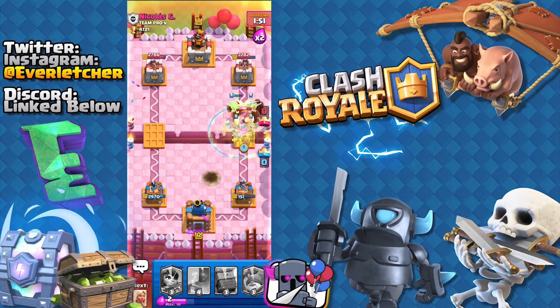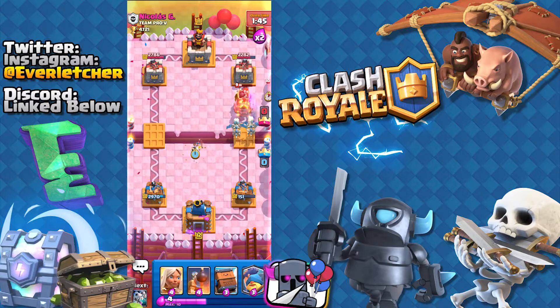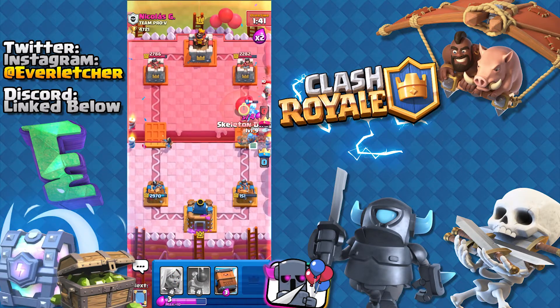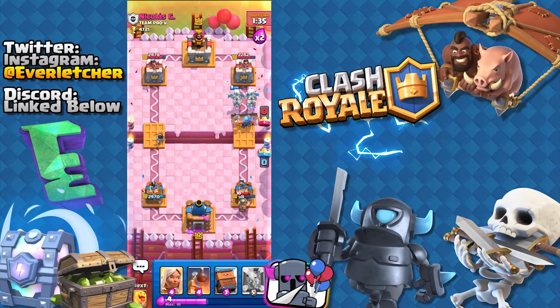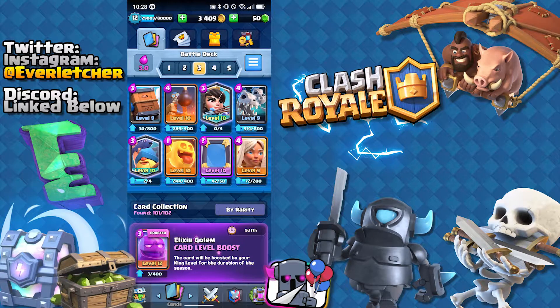Go ahead and do the heal spirit and heal all of that. Come on buddy. Go ahead and do princess, and let's go do the fisherman over there. Can we please get some damage on that tower? He's just cycling to his rocket again, then to the miner, and then that's going to be game right there. This deck actually sucks.